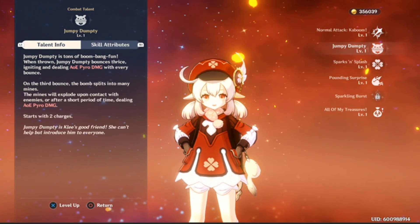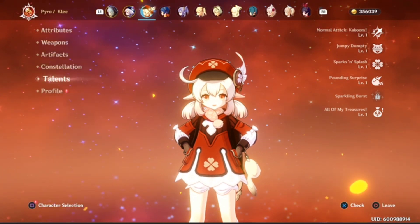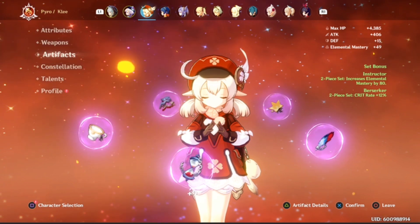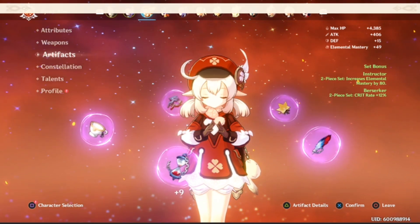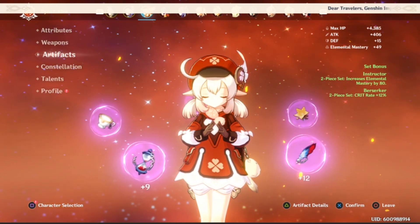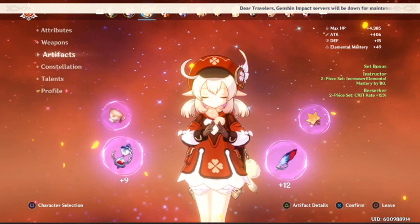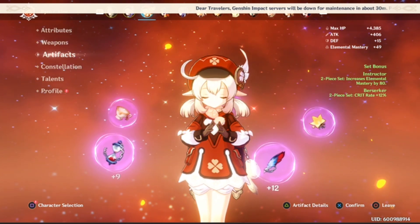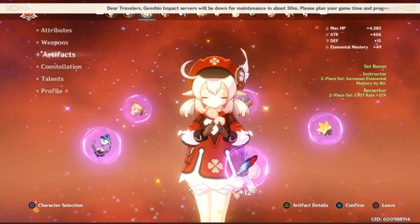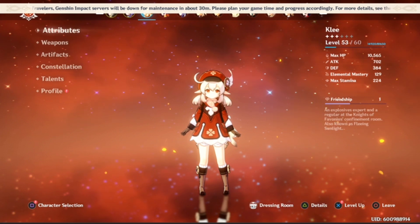Crit rate and attack are the two most important things to focus on when it comes to your artifact rolls. Afterwards you can focus on crit damage, elemental mastery, and energy recharge as secondary stats. Crit rate and crit damage I think are the two most important things you want to focus on.